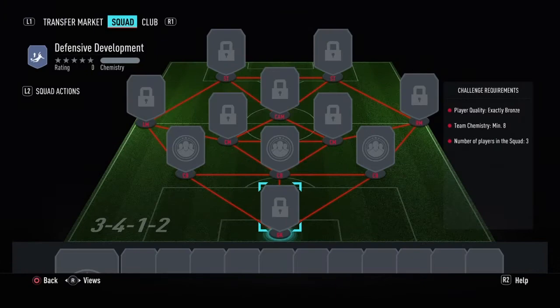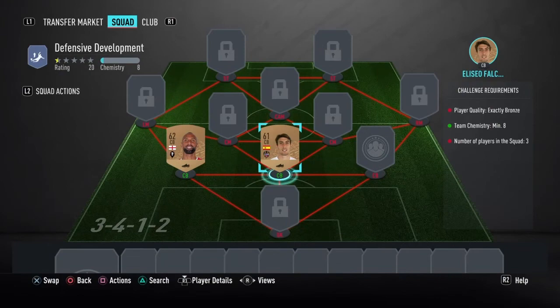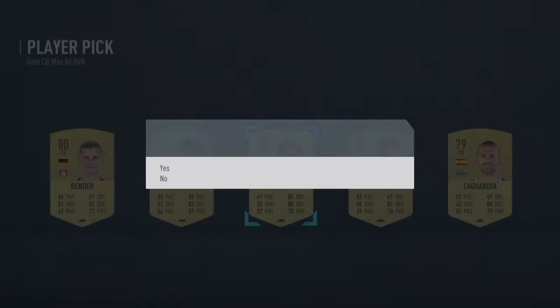Three centre backs — I don't think I have any three centre backs. Put these three centre backs in, like Pond. This token takes a long time. Who can I get? Max 80 rated — James Tompkins, he's English.